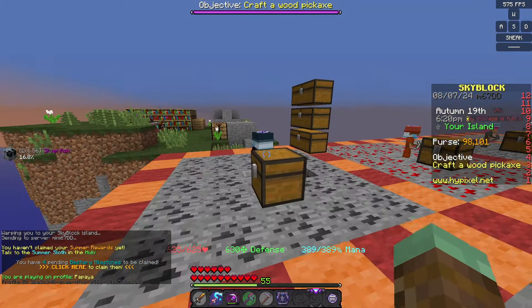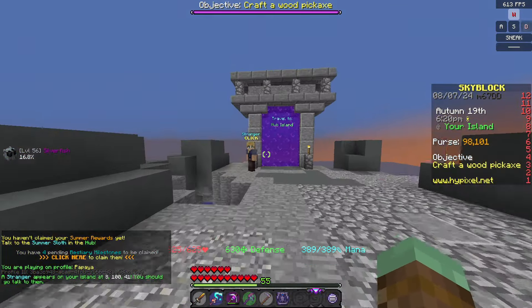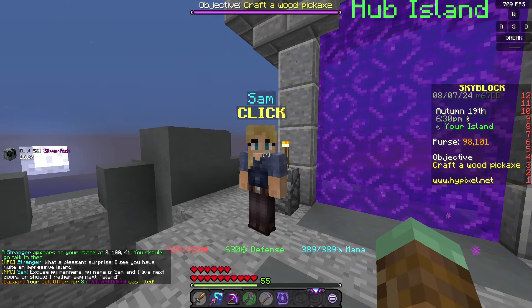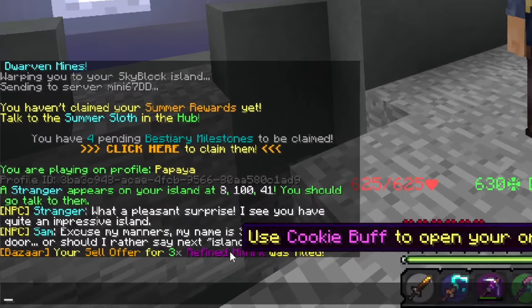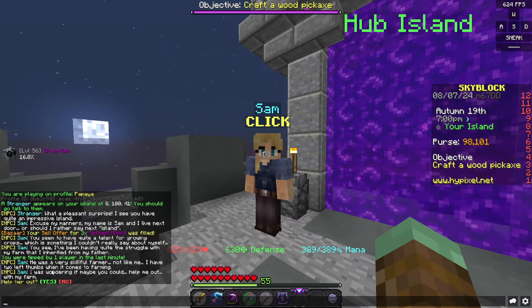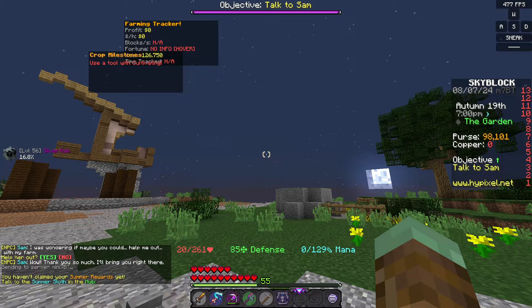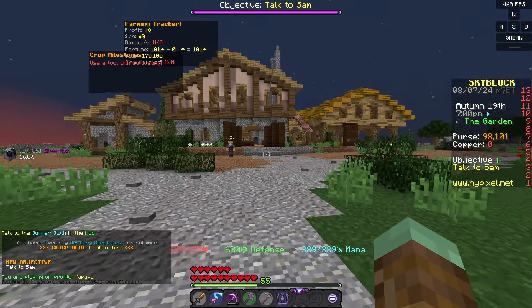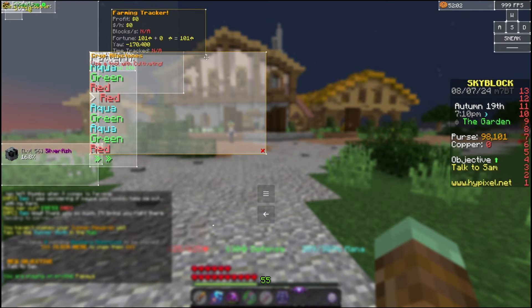What I want to do is actually just come around here and talk to Sam — I think that's what her name was. Meanwhile, while I was talking to her, my other refined mithril was actually sold. So we're gonna help out Sam here and we are in the garden and there are some things in my way I need to get rid of. Oh no, I got caught cheating.